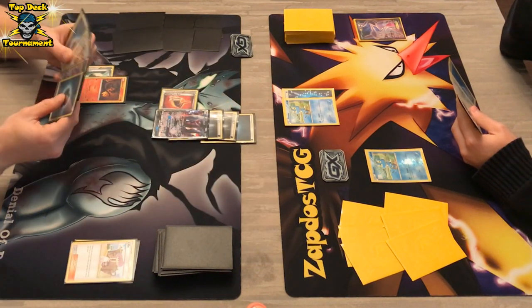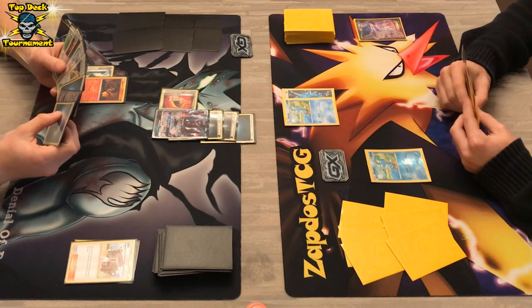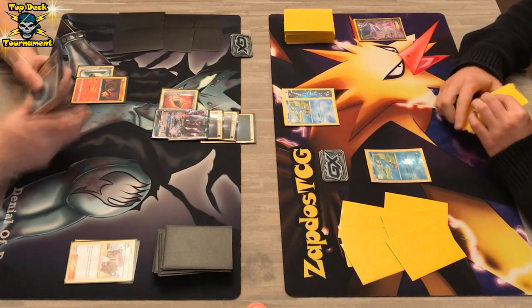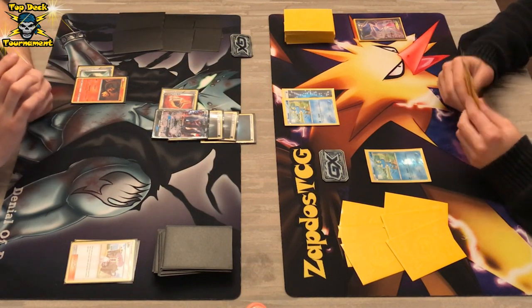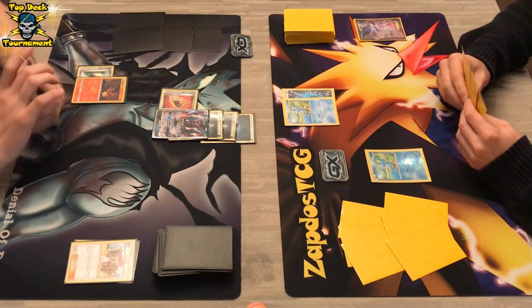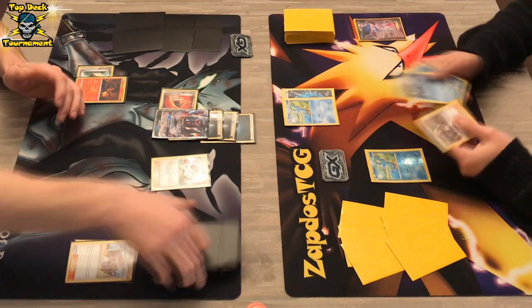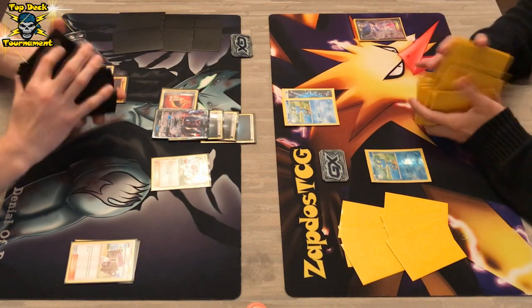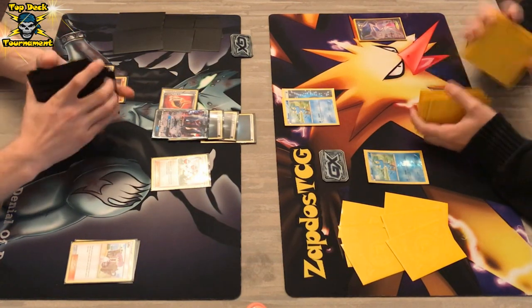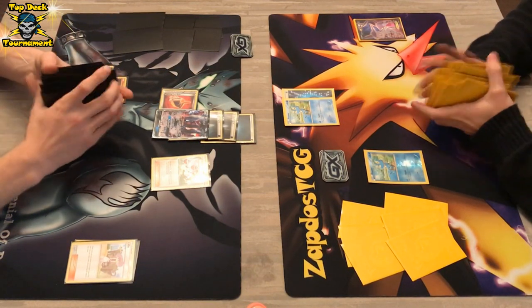DarkraiGX gets a manual attachment and we are definitely going to see that first attack of DarkraiGX. As a side note, DarkraiGX also has the ability Restoration, so once DarkraiGX hits the discard, you can grab it back and bench it with a basic Darkness Energy, which could be really great as backup. Once DarkraiGX hits the discard, it can just come back from the dead.